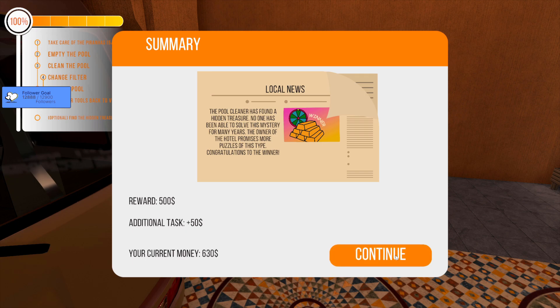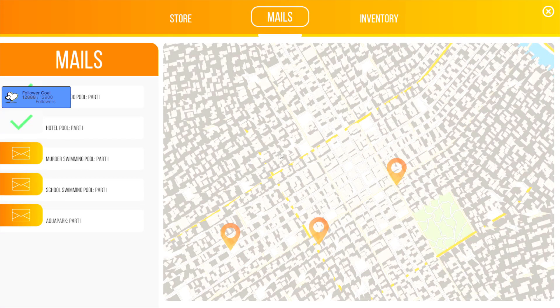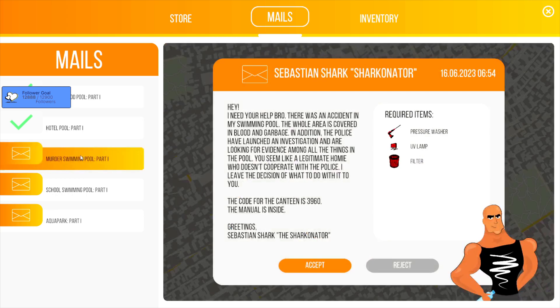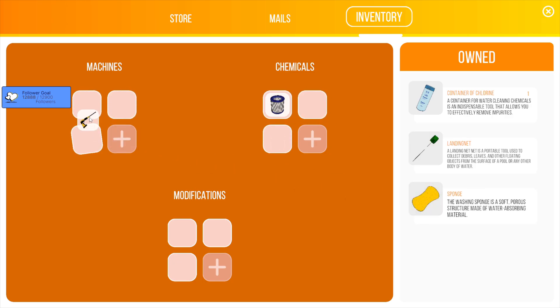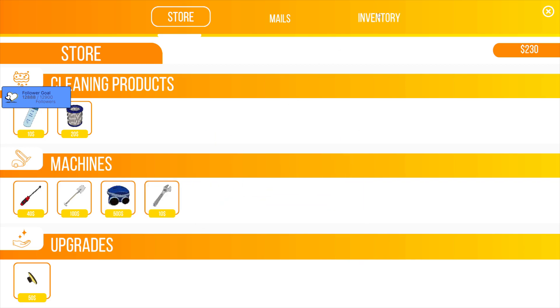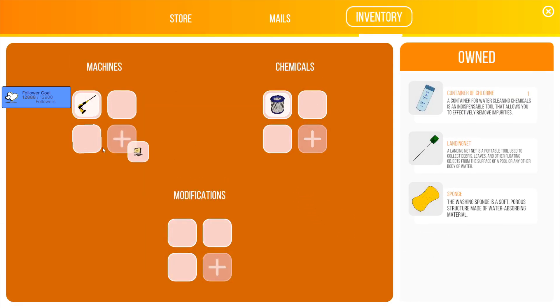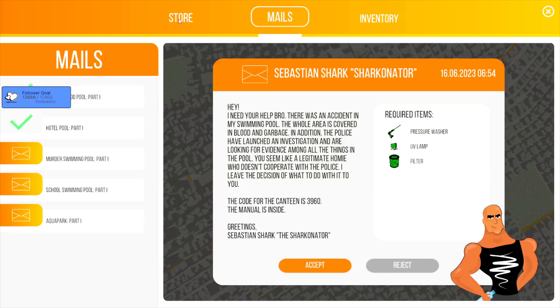500 bucks plus 50 for the extra task — there we go, yay! Right, murder pool — what do I need? Pressure washer, UV lamp, and a filter. Filter, pressure washer — let's buy a UV lamp. There we go. I'm gonna bring that and that as well because you never know what you're gonna need.